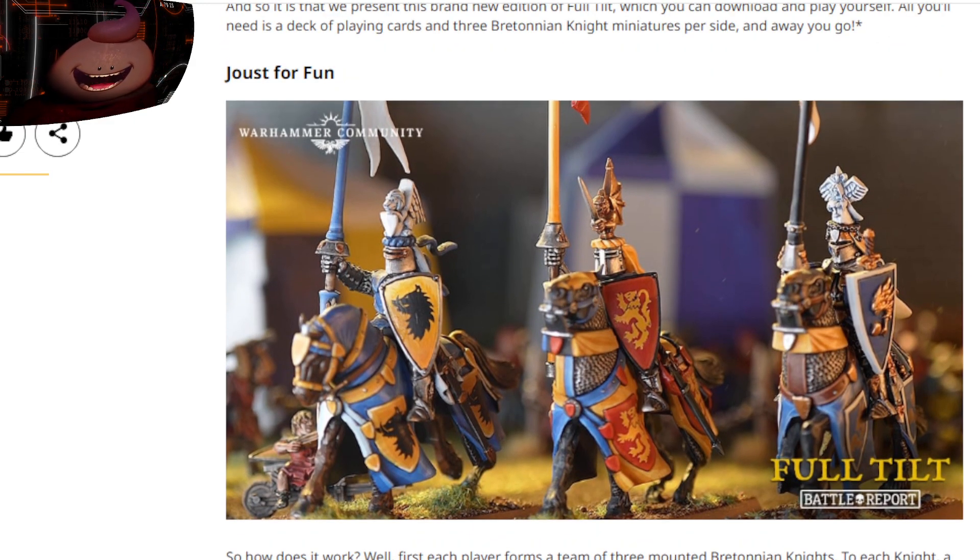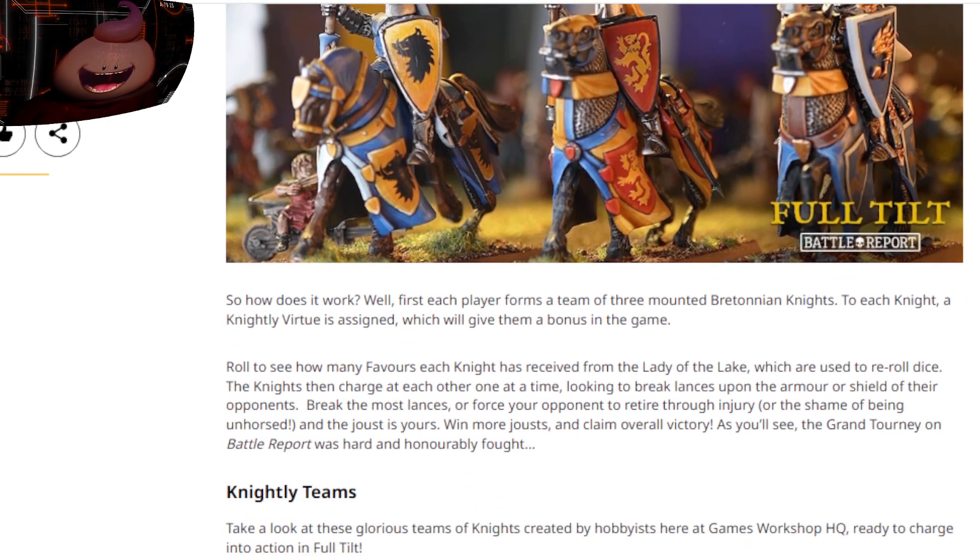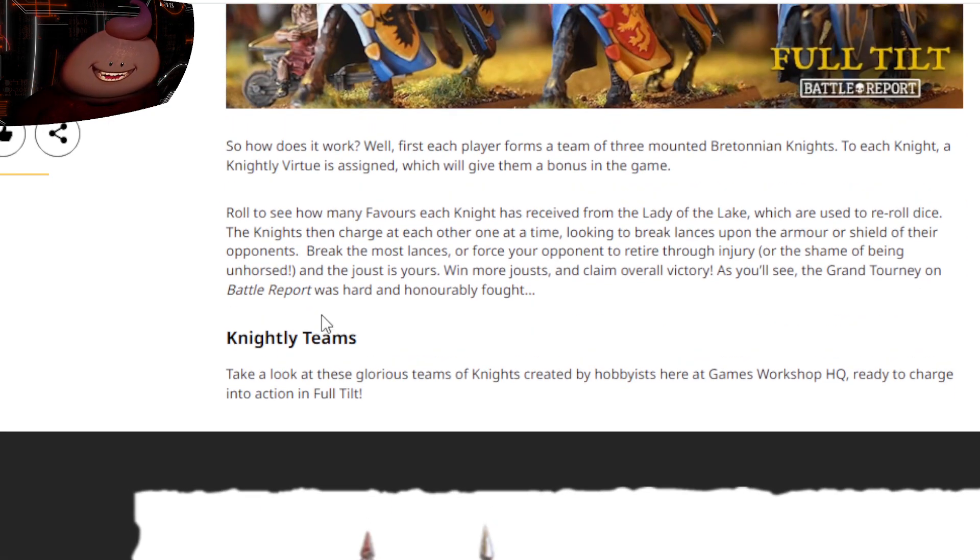So how does it work? First, each player forms a team of three mounted Bretonnian knights. To each knight, a knightly virtue is assigned which gives them a bonus in the game. Roll to see how many favors each knight has received from the Lady of the Lake, which are used to reroll dice. The knights then charge at each other one at a time, looking to break lances upon the armor or shield of their opponents.